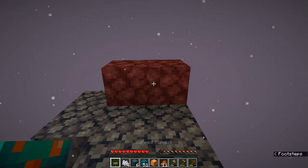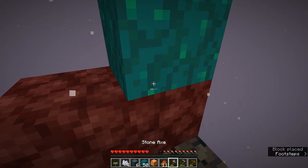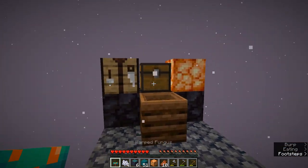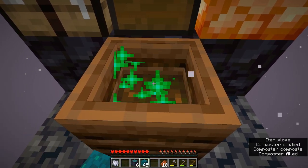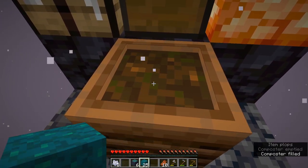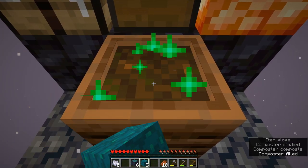Oh no — I placed a warped wart block right here and it got rid of the neylite. The nylem's gone now. Okay, well I failed — it was my fault if this plan didn't work. It's because of my stupidity. I forgot that putting blocks on it would get rid of nylem. Oh, that's bad.